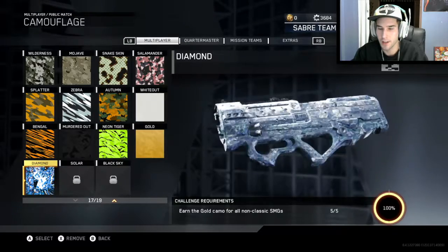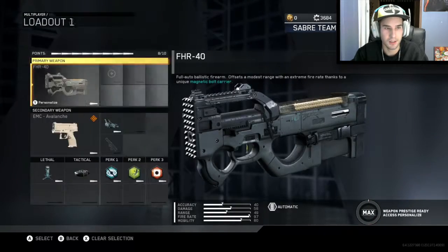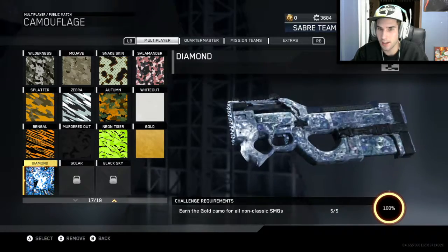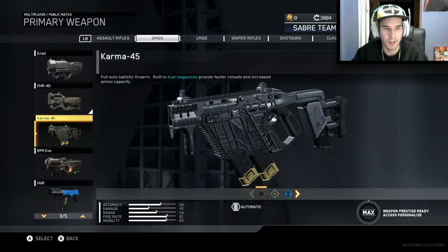Diamond still looks pretty sweet — way better than gold — but can't wait to see what solar and black sky look like. Up next we got the FHR, and there we go, that looks pretty sweet.